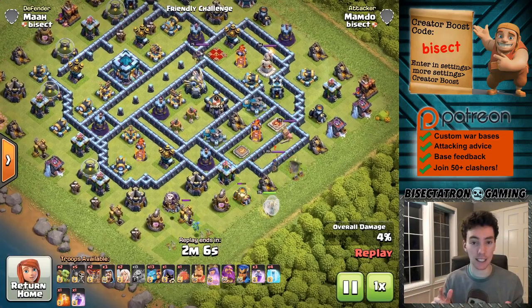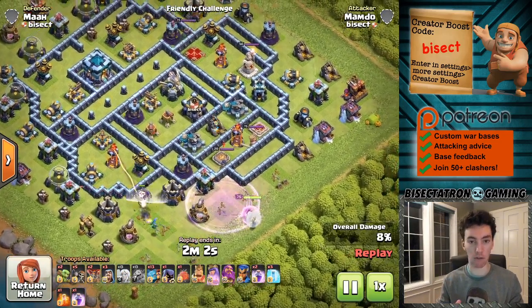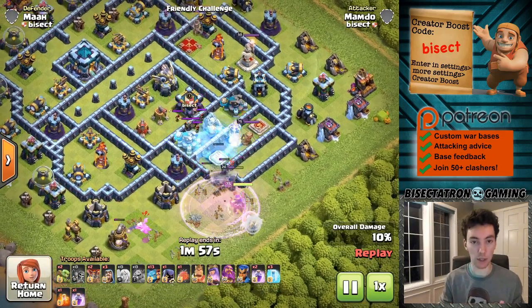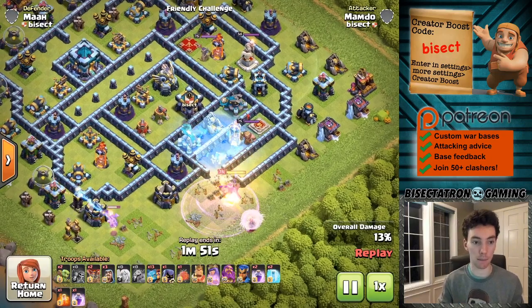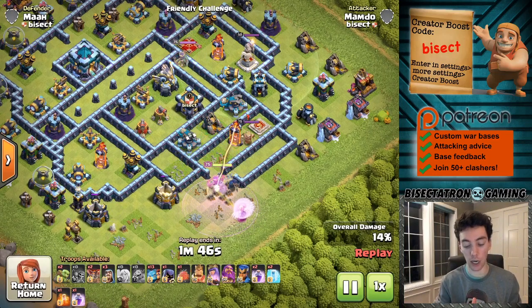This attack doesn't actually go for a three-star, but it's pretty close — I ended it before time and really would have run out. Basically, this is using the super minion kind of as you would use hogs or miners in a queen charge hybrid attack, so they kind of take the place of the miner in a sense. Go ahead and take a look at it and talk about maybe some different ideas you could use for it.